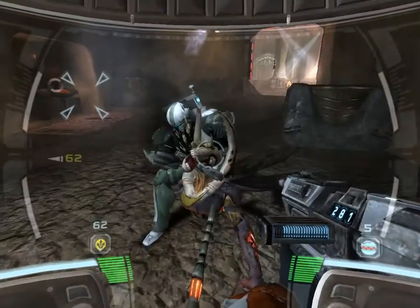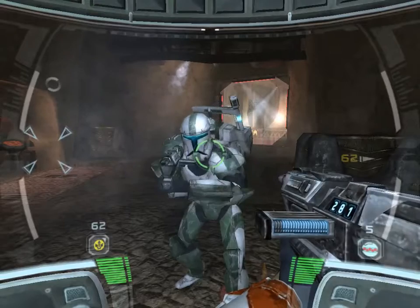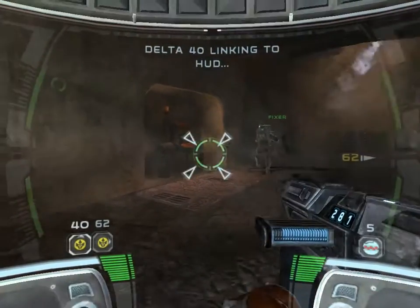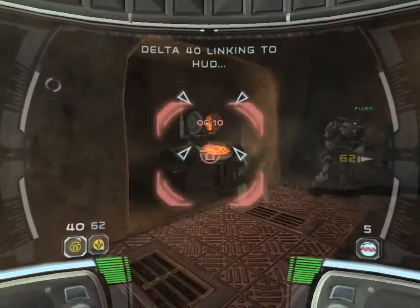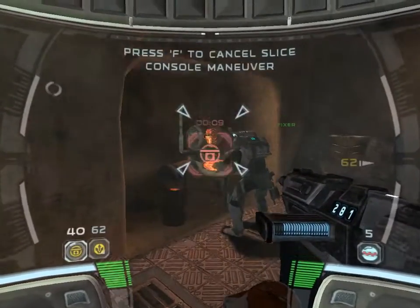Oh shit! Uploading and linking with your visor, sir. Nickname: Fixer. Status: Commando Delta. Delta Squad 4-0 has a knack for slicing computer systems to bypass security. Delta lead, advise you task 4-0 with slicing that security shield — he is supremely qualified.